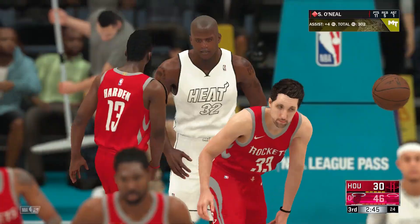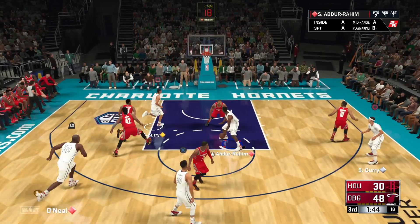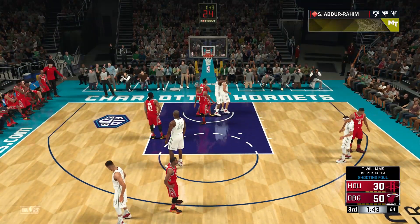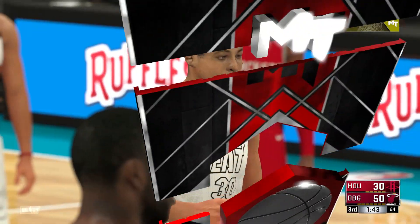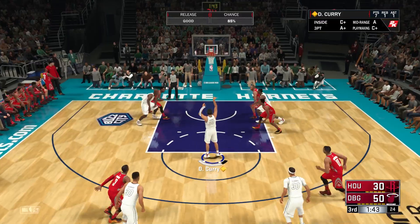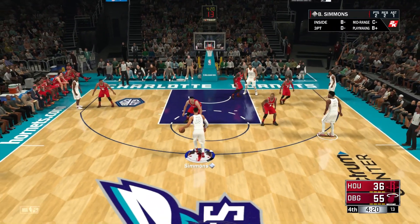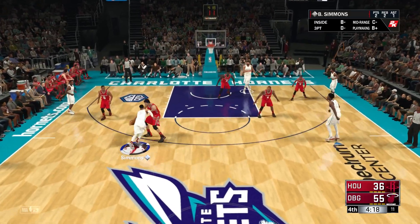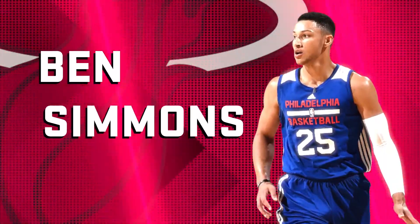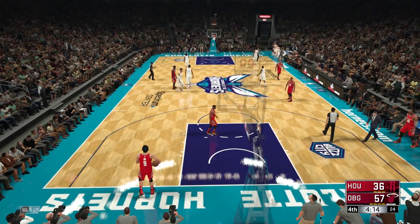Shaq has to dunk. Dell Curry cutting and Dell Curry with the middy — let's go. Dell's free throw is 85, slightly better than Steph's. Is Zhao Ki guarding Ben Simmons? No way is he going to be able to guard Ben Simmons — he goes right in and dunks it on him. He's fast for a 7'2" player, but he's not going to be able to guard Simmons.